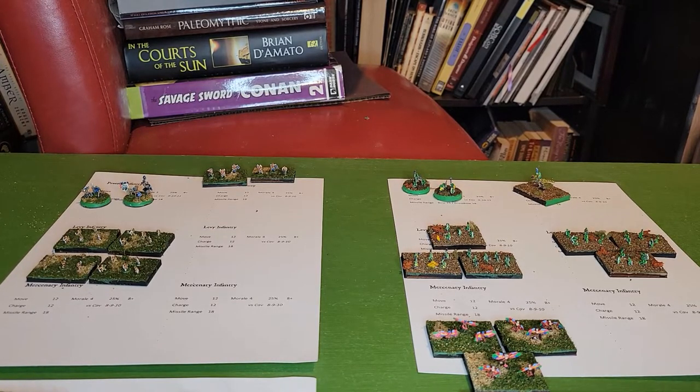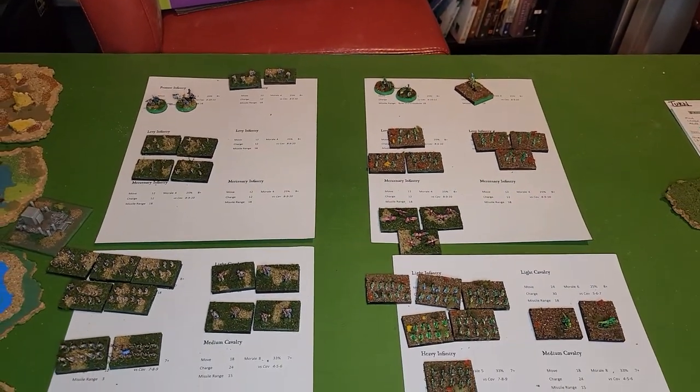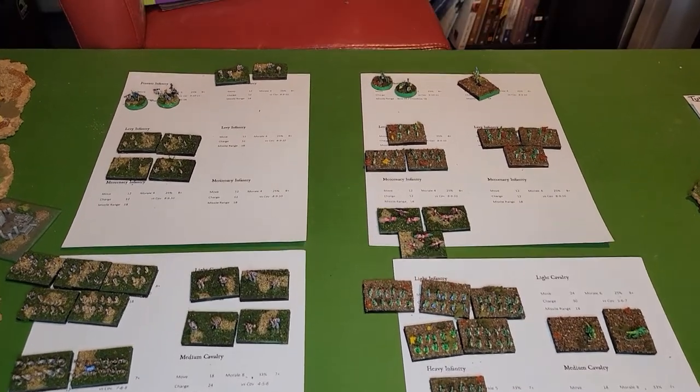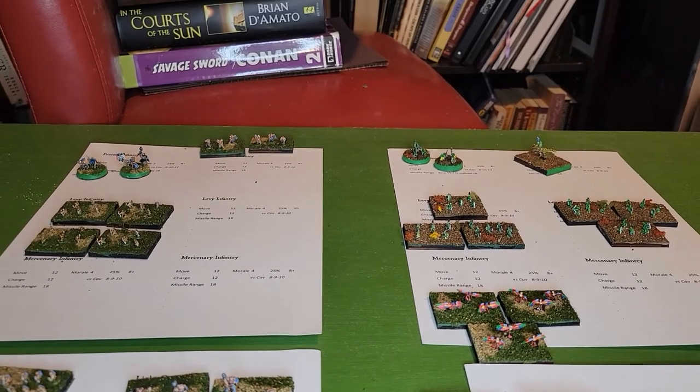Welcome to the next episode of Learning Chainmail with Purple Druid Presents. The next game is going to be played with these six millimeter figures. I have a lizard man army and a beast man army — the beast men here on the left, the lizard men here on the right. To make this a little easier to follow along on video, I have laid out the figures with little cards that identify which unit is which, their stats, etc.